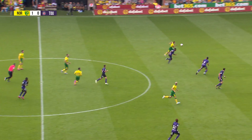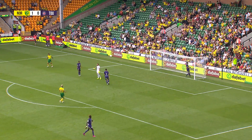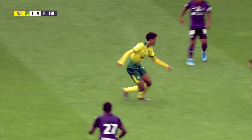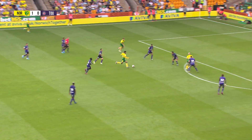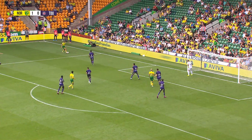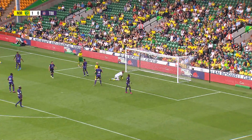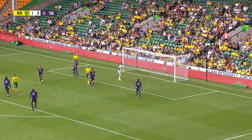Poor touch there from Toulouse on halfway, and Buendia with a lovely ball with the outside of the foot — that is brilliant — but Cantwell's put it over the top. Lewis looks for Cantwell, back to Jamal Lewis 25 yards out, who plays Cantwell in wide. Level with the penalty area, Cantwell went close a moment ago and he's gone close again there, hitting the ball across the face of goal.